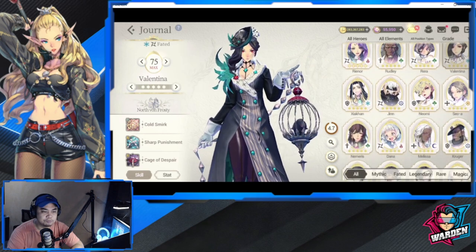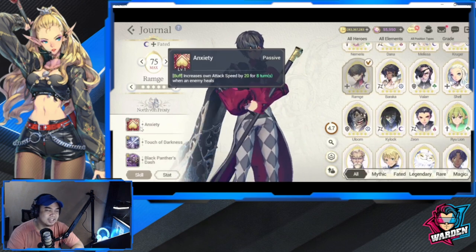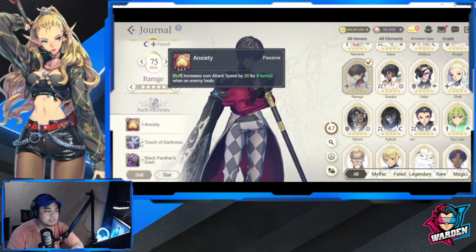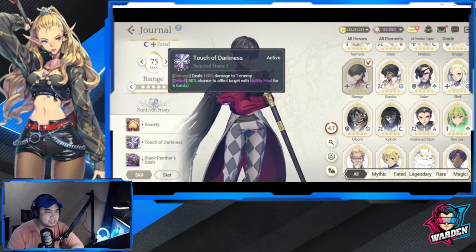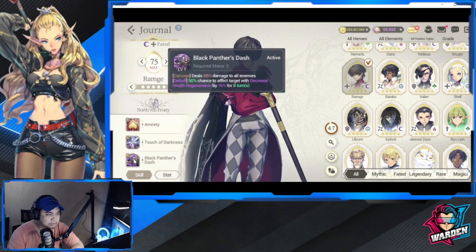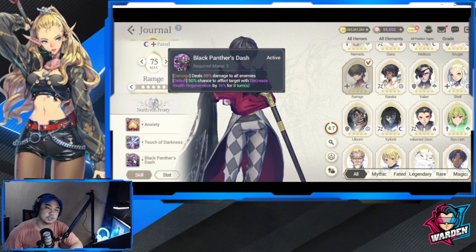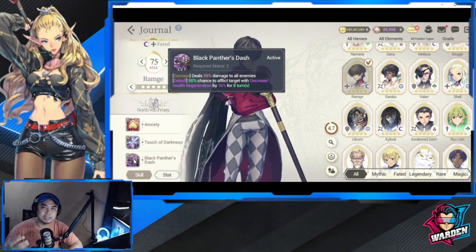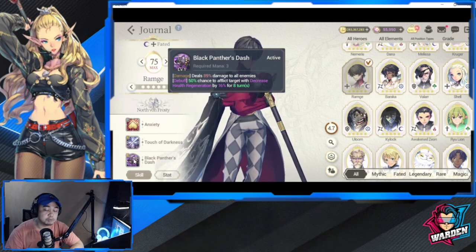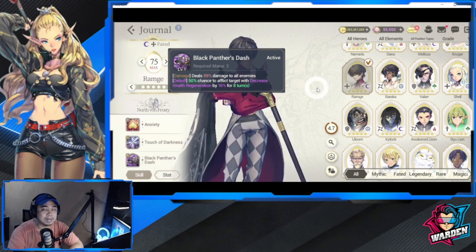Ram G has Anxiety, increases his attack speed by 20% for eight turns when an enemy heals — so he's anti-heal. He deals damage with a Flick, nullifies heals for six turns, and decreases health regeneration. The theme for North One Frosty is clear: if you want a nation built on giving debuffs, this is your answer. They'll be even better once they have their fate cores, but as a base they're one of my top teams.